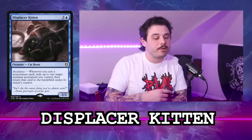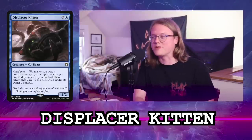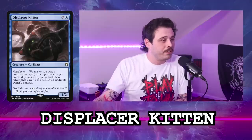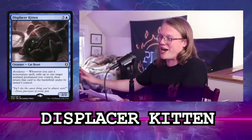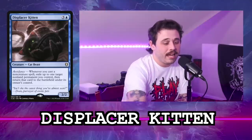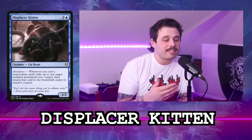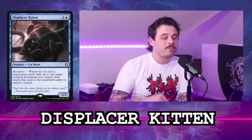Displacer Kitten is three generic and a blue mana, a Cat Beast creature. Whenever you cast a non-creature spell, exile up to one target non-land permanent you control, then return that card to the battlefield under its owner's control. It's a 2/2.